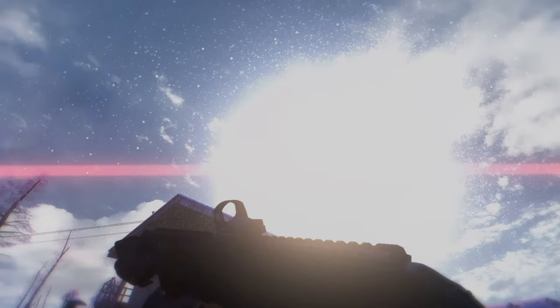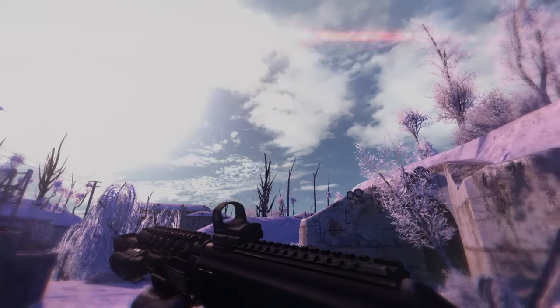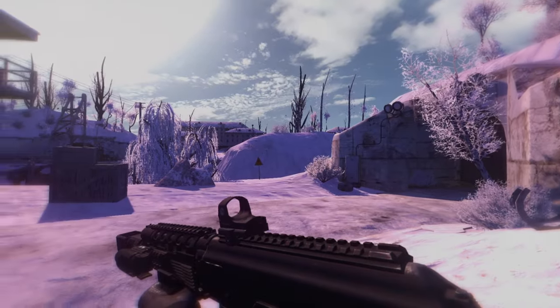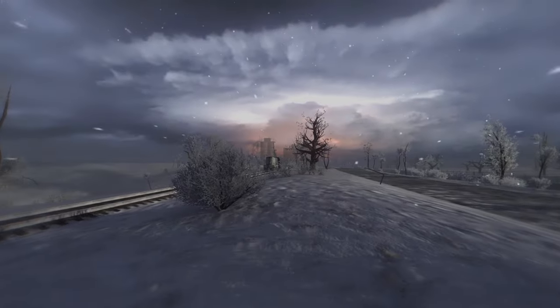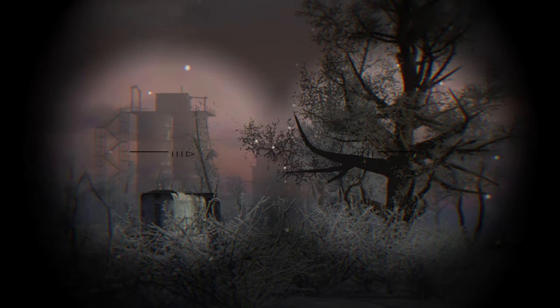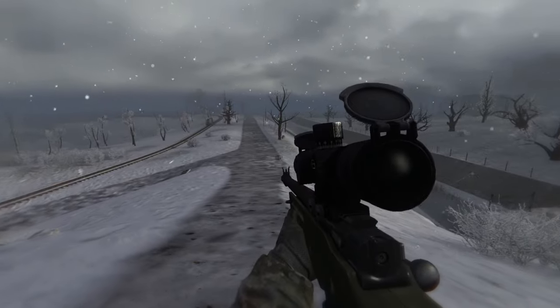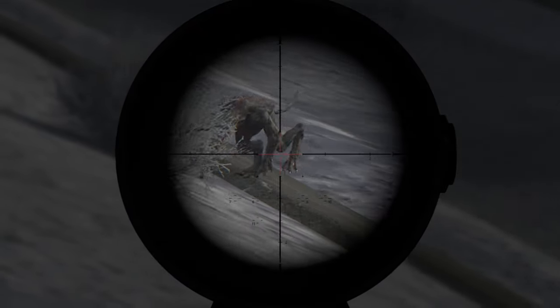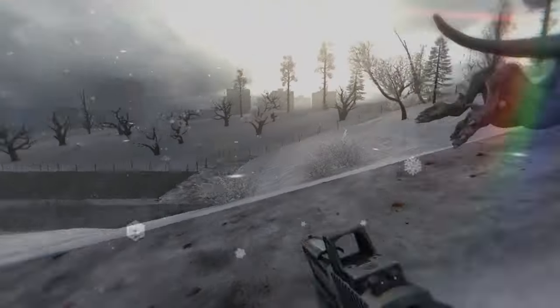Project Inverno, or Project Winter, overhauls the textures and weather system in Stalker Anomaly and it makes it look like you are stuck in a winter wonderland. The mod includes snow footstep sounds, cold chilling weather sounds, and realistic arctic weather. If you are looking for a bone-chilling survival experience you should give Project Inverno a try.